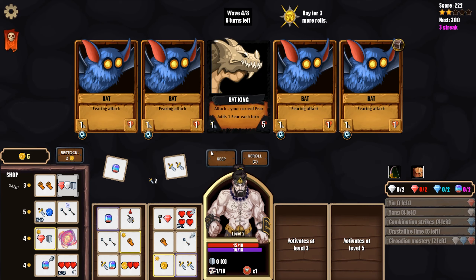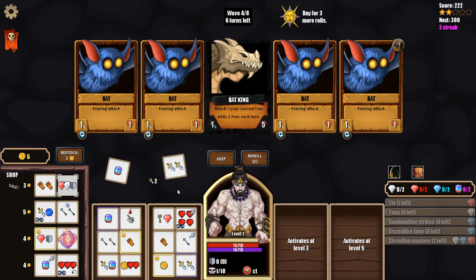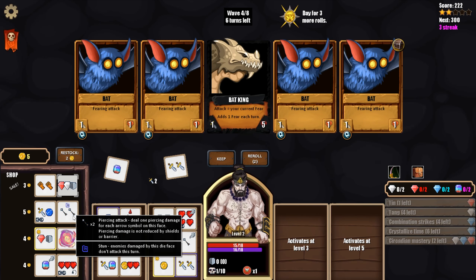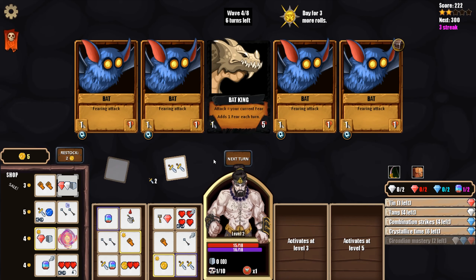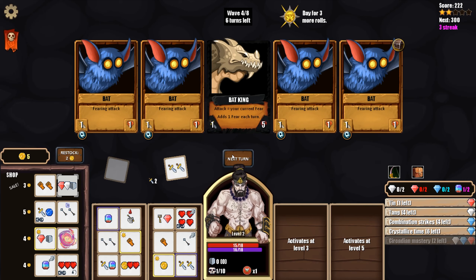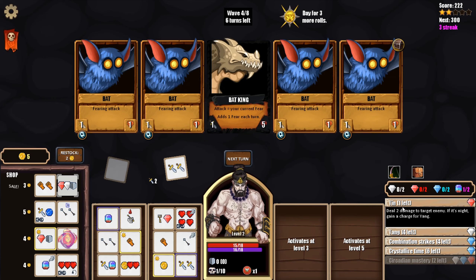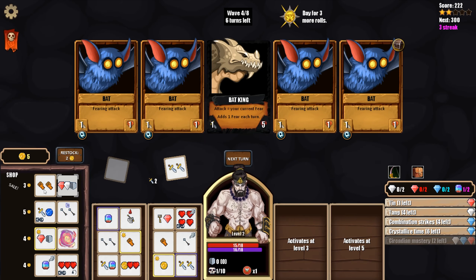This one adds one fear per turn - we keep this. This is pretty good too - it adds all of this to the same face, so we could put that on really anything and just increase our value. I really want the double pierce stun though. We can't kill the big boss this turn; we take four fear damage if we don't kill any bats. But we can put him down to one HP and guarantee the kill next turn, then chain a pierce to clear the whole board. This is not pierce damage and would use our only wild gem. I'm gonna buy this.